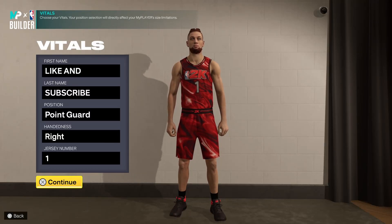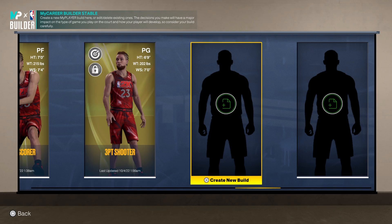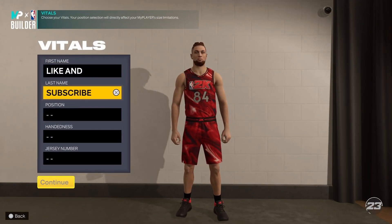Welcome back ladies and gentlemen, welcome back to the channel. Hit that subscribe button if you are new. This is Dr. Games, you can call me Dr. for short. In today's video I'll be showing you how to create a 6-foot-9 point guard in NBA 2K23 Next Gen. I'll be calling this my Kevin Durant build.